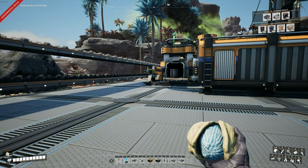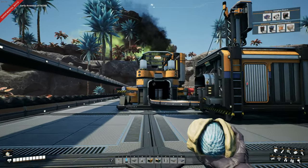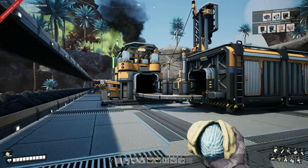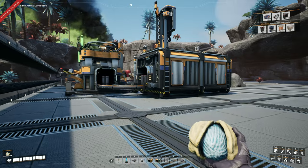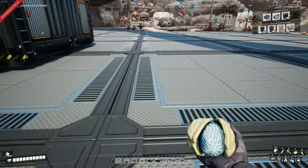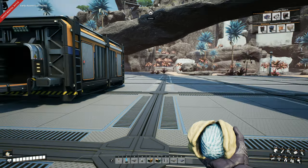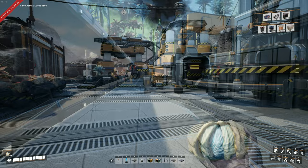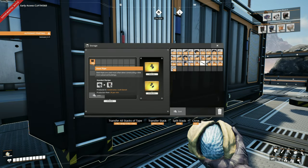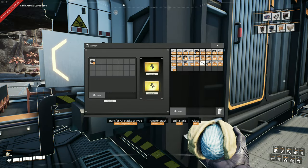Next up is steel beams, so let's go ahead and do that. It's the same thing - we're just going to be making ingots, putting them into a constructor, going straight into a beam and right into storage. We'll start that line going down this way, maybe wrap around the storage container so it's beside this one. We're already at 102 steel pipes - this isn't going to take very long at all.